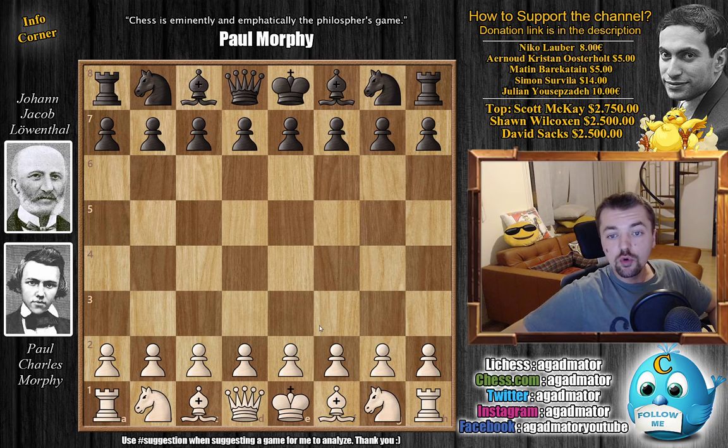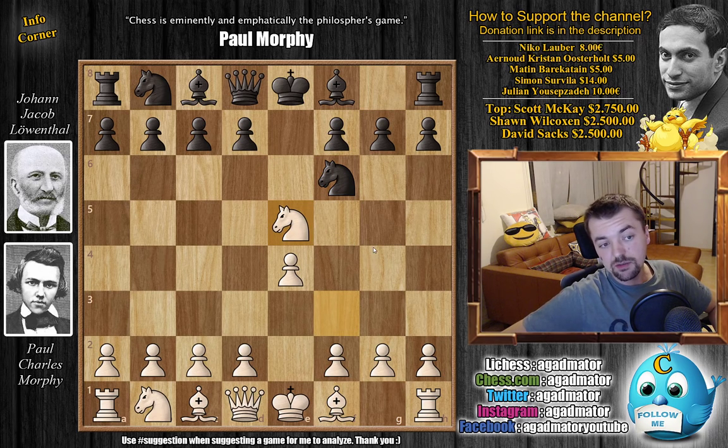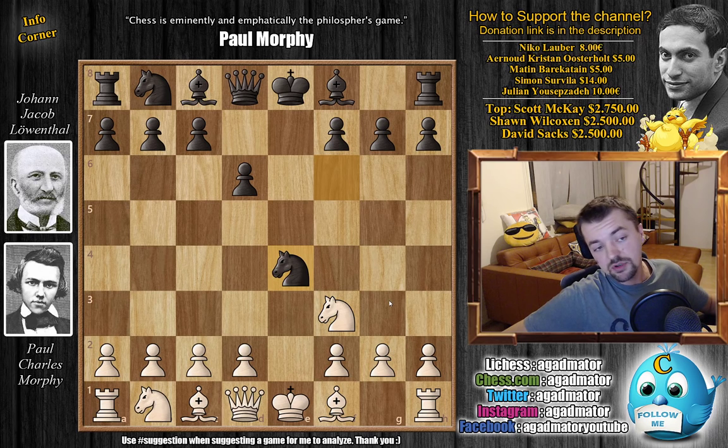Morphy opens with e4 as he usually does. We have e5 by Leventhal, knight f3, knight f6, and now knight captures on e5. So the Petrov is on the board, and this is a modern approach to the Petrov. Thank you for correcting me in my previous video — I often said 'New Orleans' the wrong way, and you guys said it's actually 'New Orleans.' We have d6 pushing the knight back, knight f3, and now knight captures on e4.